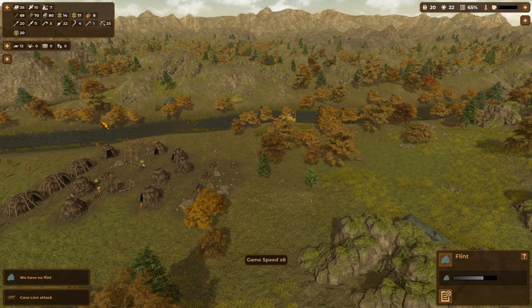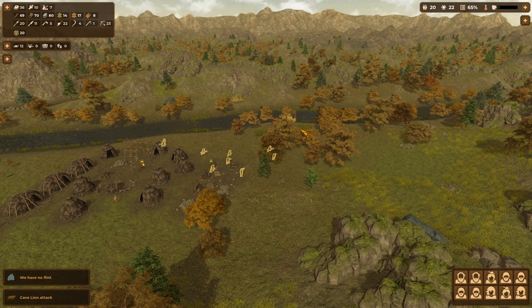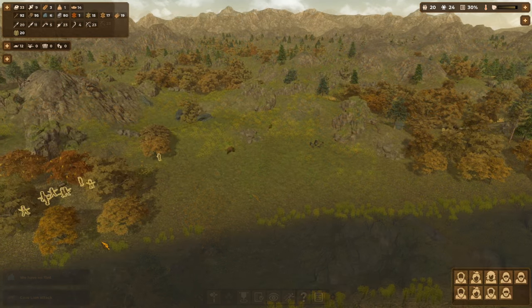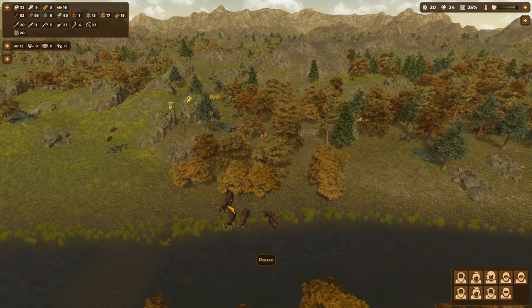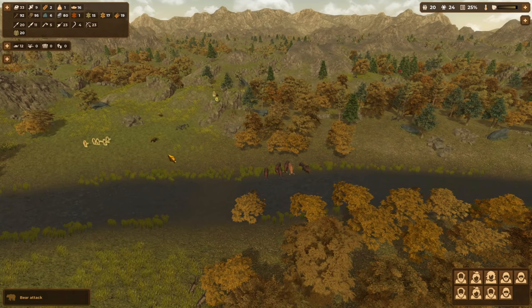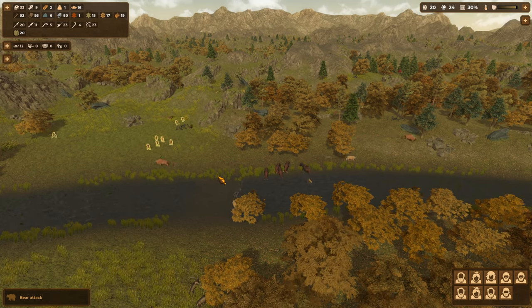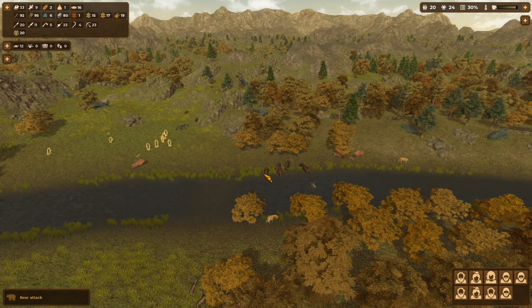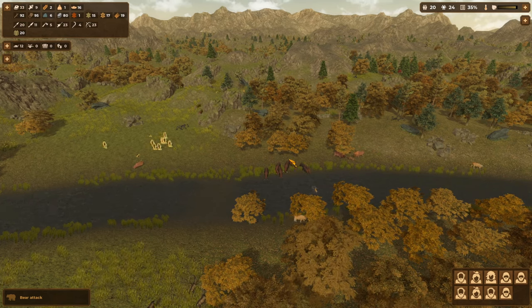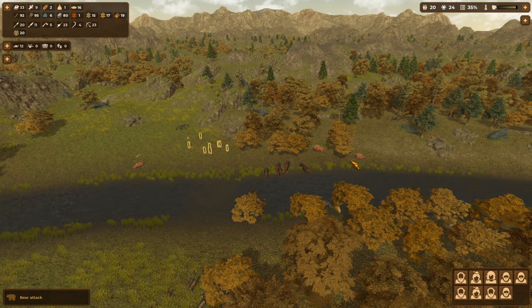We've got a cave lion coming in — come on guys, deal with it, you can do this. Don't run away! All of you come down here. That's down. Let's bring these guys over here to kill the bison — there's more bison over here too. They've taken out that cave lion which is cool.